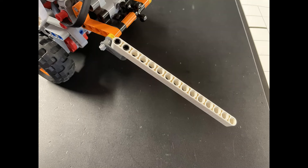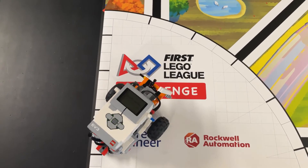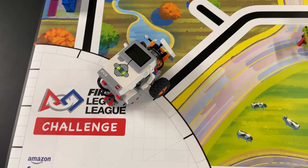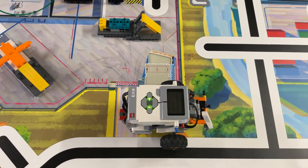Now for our EV3 driving base solution. To solve this mission, we used the same simple beam attachment that we already showed you in previous missions. We lowered the attachment to an appropriate height as we approached the mission model and then stopped when the yellow panel was tilted. Here's the video.